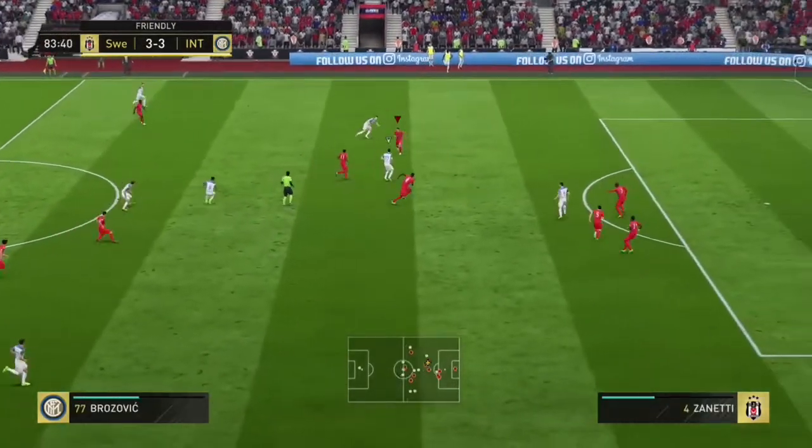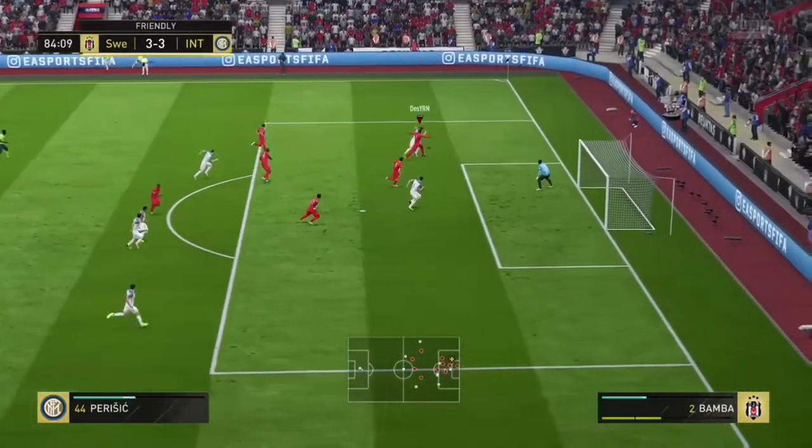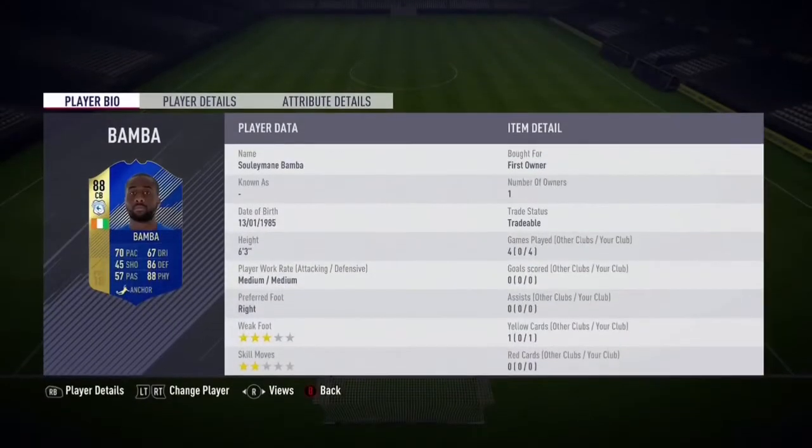I put a Shadow and an Anchor on him to boost his pace but didn't really feel much — he was a bit slow at times. He does like to push up because of his medium/medium work rates, so he will push up and not always be able to recover, since he only has 67 acceleration and 71 sprint speed. He's definitely not the fastest, so I would recommend a Shadow card if you use him.